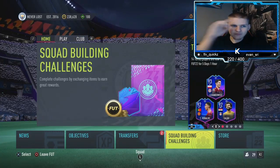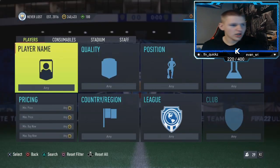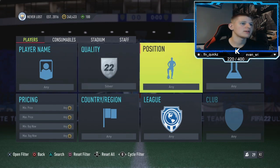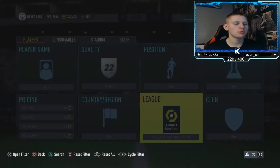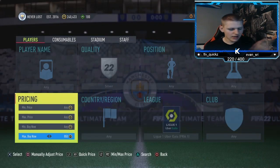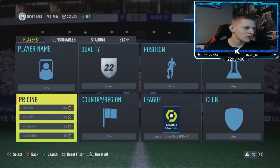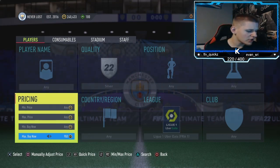Let's jump into the final method. It's going to be a silver this time — position any, chem style any, nation any, league you want League One Uber Eats. I know I've shown this method before but it's changed since a couple of weeks ago.